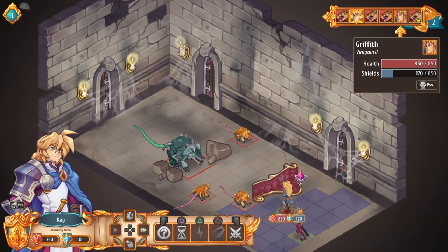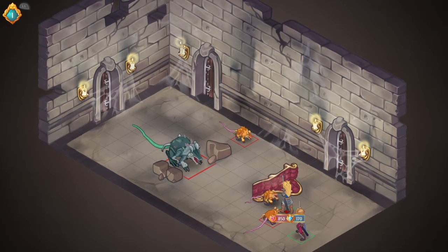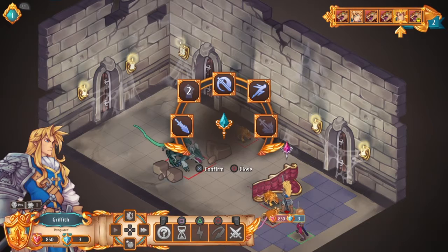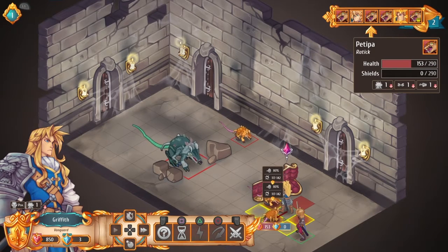These turn-based strategy games can be very addicting and very fun to play. But if you're not used to it — the rats have this attack called Sneeze, which I think is pretty weird. He took away 167 from my shield, which is on the right-hand side, but not my health, which is on the left-hand side — the 850. So now it's Vanguard Griffith's turn.